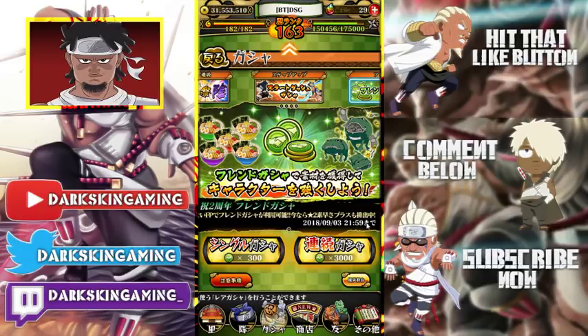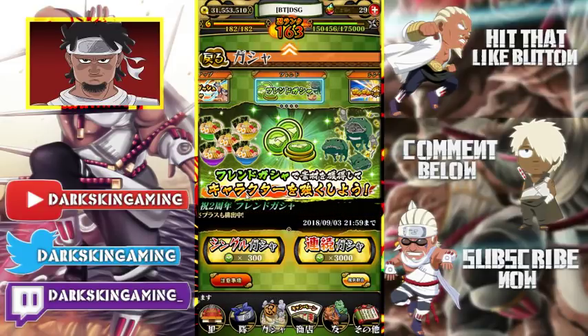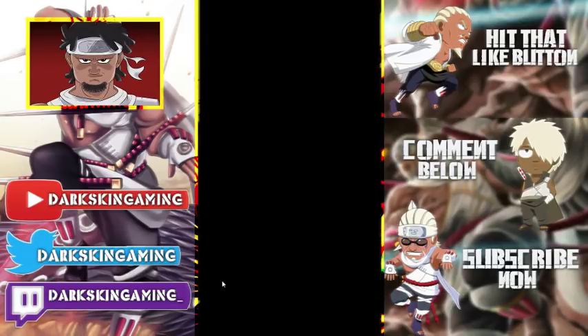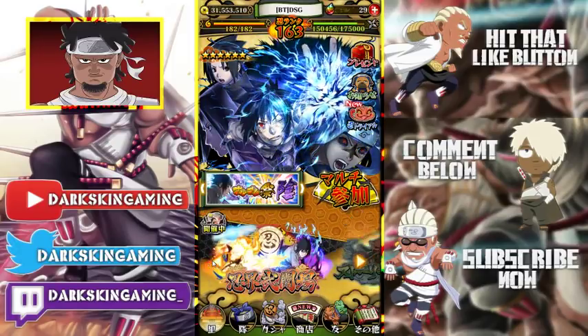I believe this ends on 9-03, so you guys might want to do this quick. Now before we get into the summons — because I'm going to do some summons — the best way to farm these friend points is grinding ninja road.